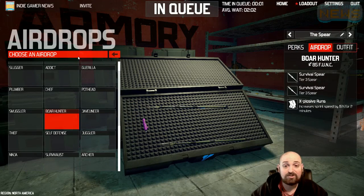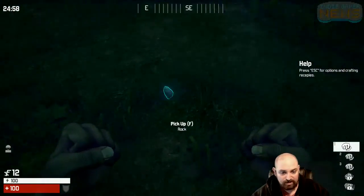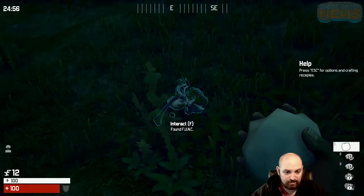I'll be back once we get into a match. Okay, here we are, we're going in. First thing I'm going to do is make a Spear so I can be Speedy in the Speedy Spear build.